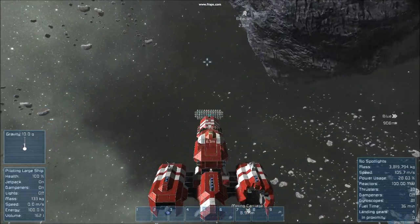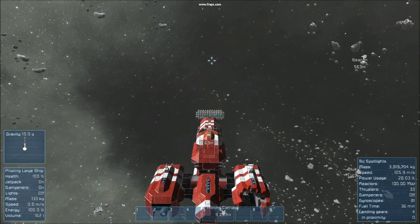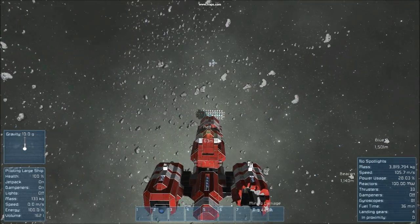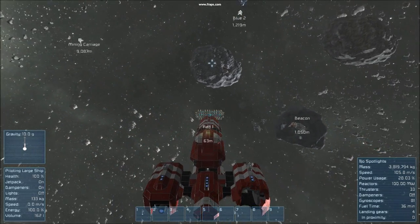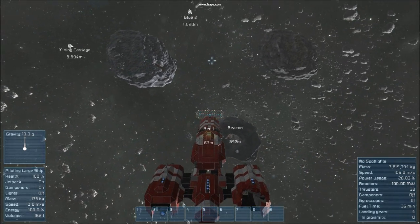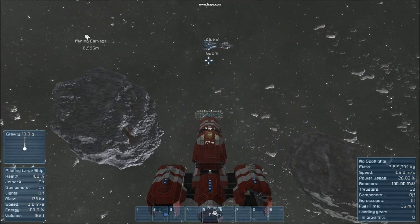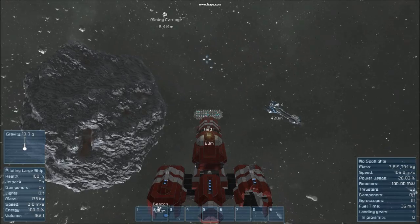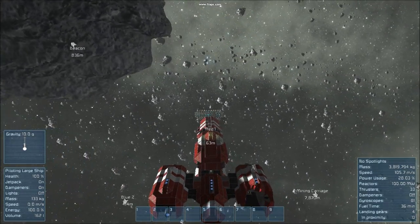This is more like a hyperdrive than a main cruising engine. Another massive disadvantage of course is that it tends to produce a very large gravitational field — that little ship I was testing earlier had a gravitational force of around 18 gravities. And of course if you fly past a station you're going to end up throwing everybody into space, and they're not going to be very happy with you. So just keep that in mind.